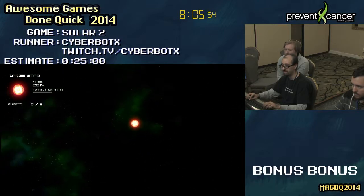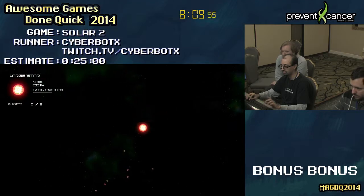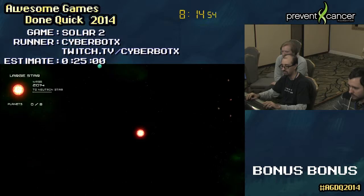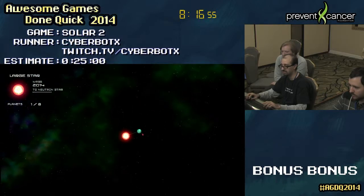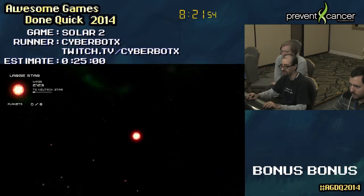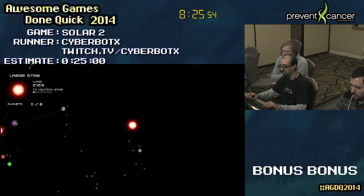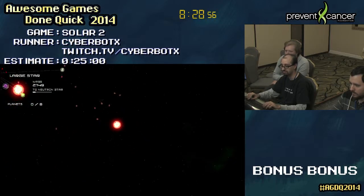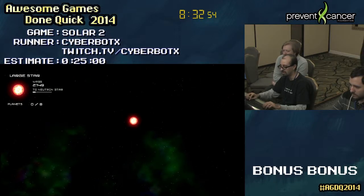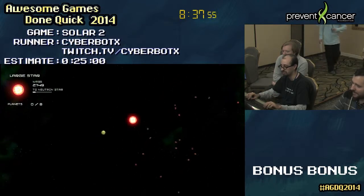Now I've got 2,000 mass - I'm now a large star. Next goal is the neutron star, which I need 3,000 mass for. As a small star I can only have 4 planets orbiting me at a time. As a medium star I can have 6 planets orbiting me, and as a large star I can have 8 planets orbiting me. I think as a neutron star it's either 4 or 6 - we'll see that when I actually get to the neutron star stage.